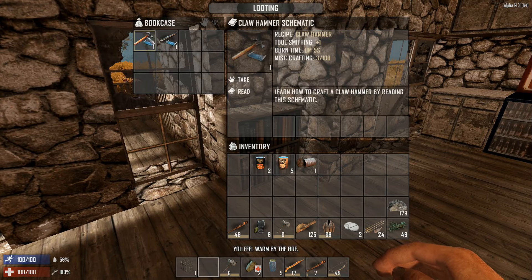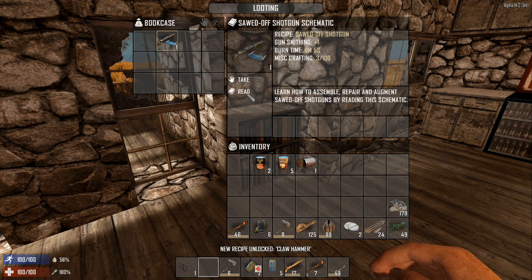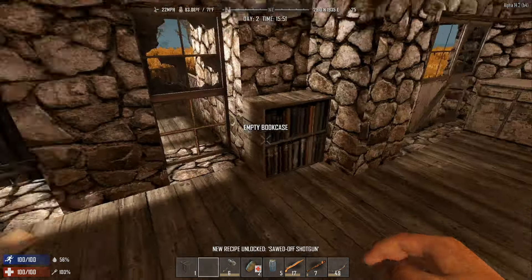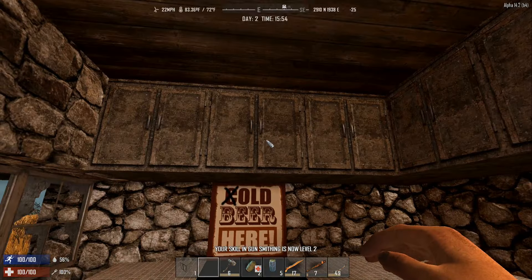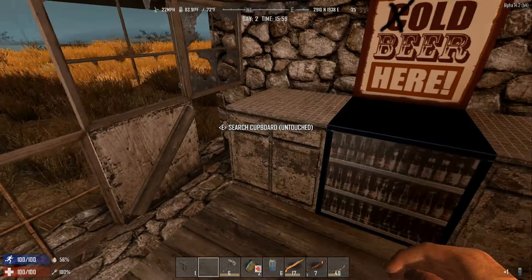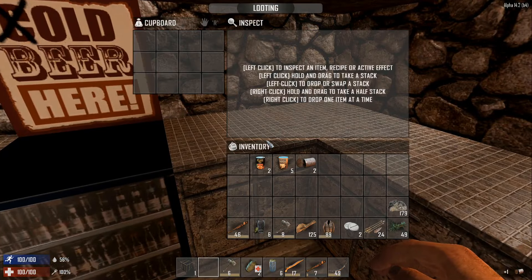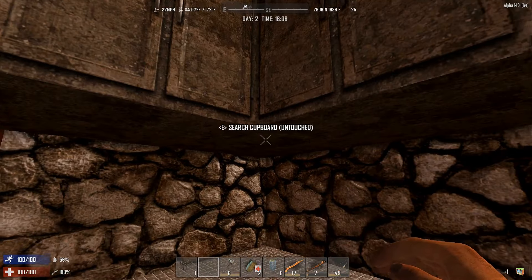Oh, a claw hammer - good, good, good! Let's read that. Claw hammer and a sawdash gun - not really a fan of that but we'll take it. The reason I was excited about the claw hammer is I installed this recipe in anticipation of needing it. Like my previous season, I made the claw hammer into a disassembling tool like a wrench, because it's a working tool - you can break bolts and stuff.